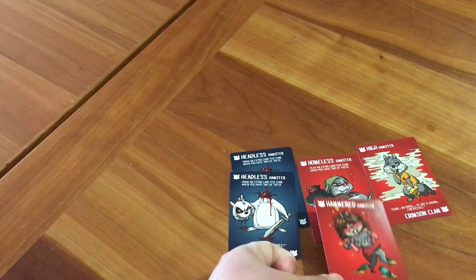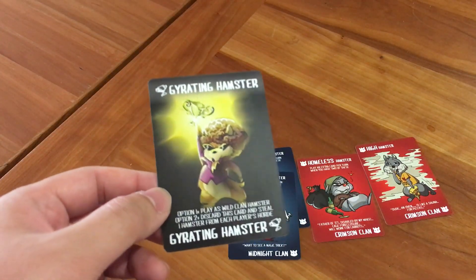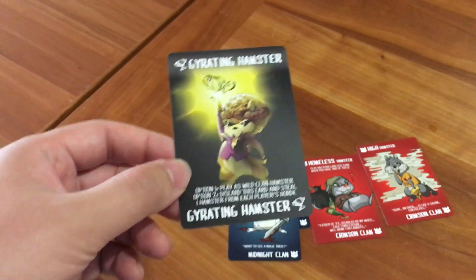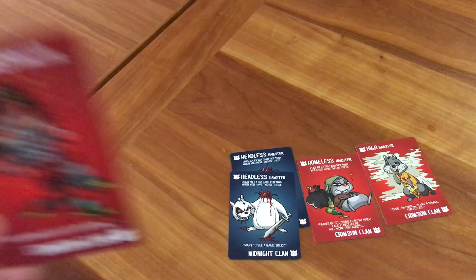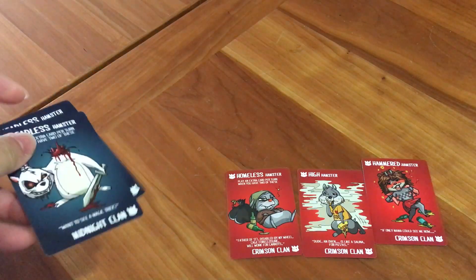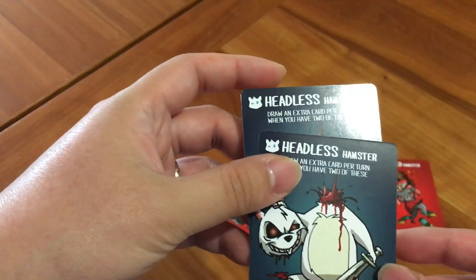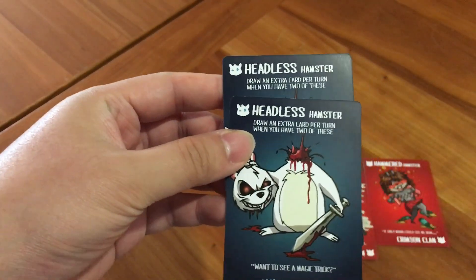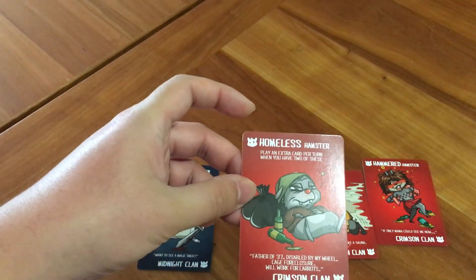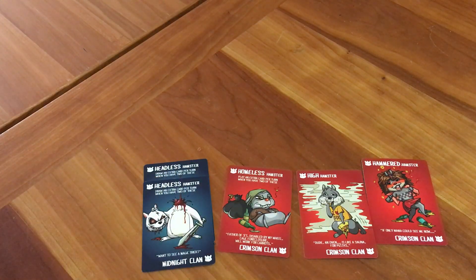I could place another crimson card if I wanted — here we have hammered hamster. I could play gyrating hamster, which you can play as a wild clan hamster, or you can discard it and steal a hamster from everyone else's horde. Some clan hamsters have a special action when you have two or more in your hand. Like this one, the headless hamster — draw an extra card per turn when you have two of these.